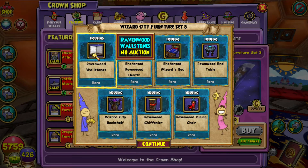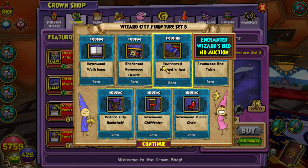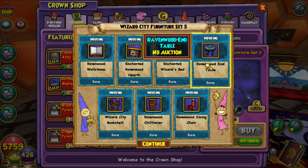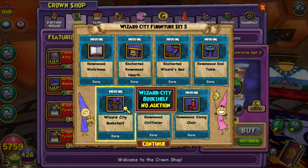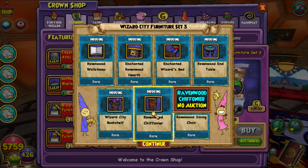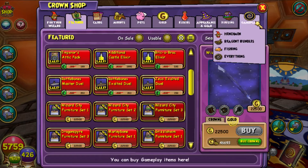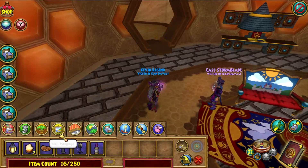Pack 3 comes with the Ravenwood Wallstones, the Enchanted Ravenwood Hearth, the Enchanted Wizard's Bed, the Ravenwood End Table, the Wizard City Bookshelf, the Ravenwood Schiffenier, and the Ravenwood Dining Chair.